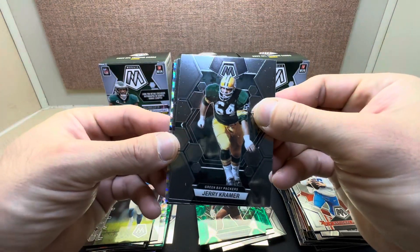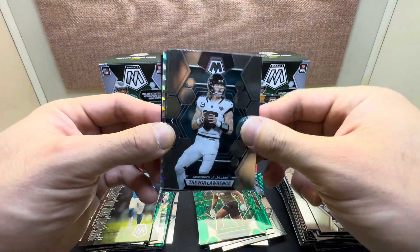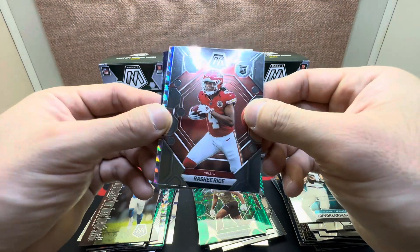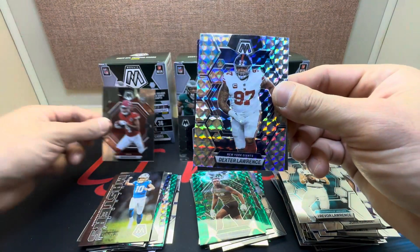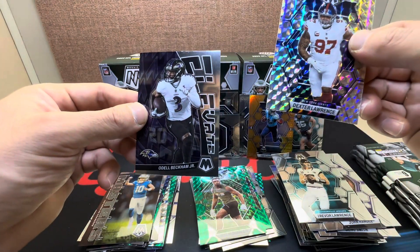Second pack: silver Jerry Kramer, John Randle. Tyla, take him on the base — Rashee Rice behind him, nice silver Dexter Lawrence, and an Elevate OBJ.